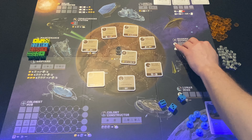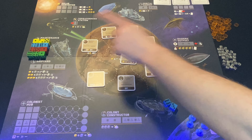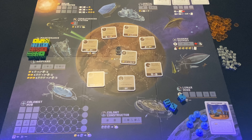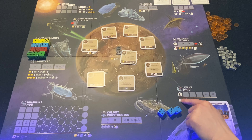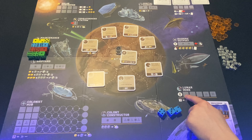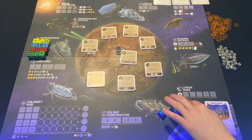Dice at the Raider Outpost can be bumped out: if someone already has dice there I can put mine in and send theirs to the Maintenance Bay, which is like a waiting area for ships when you can't do anything with them. At the Lunar Mine, dice must be greater than or equal to the die placed before them — they keep growing — and when you place here you gain metal equal to the die value, making it a handy way to gain metal.